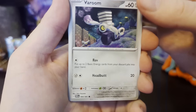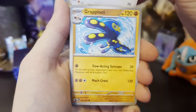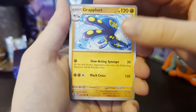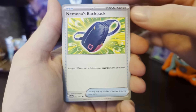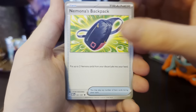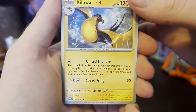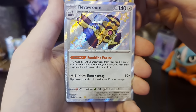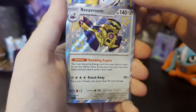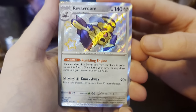The Tera Room — ooh, that's an interesting art style. Grapploct — oh cool, we've got both. Nemona's Backpack — one of the best items in the game. Kilowattrel — oh, that's a cool card, that's really cool. Oh! I didn't expect that — what? That's so cool, a Shiny Revavroom!